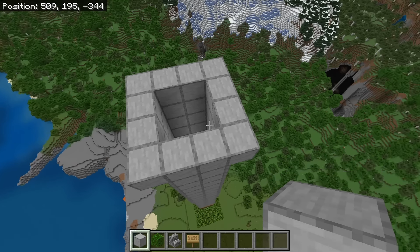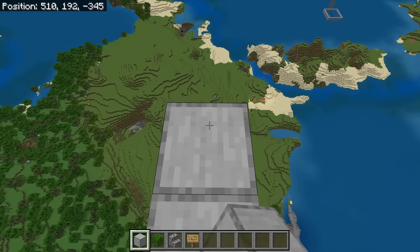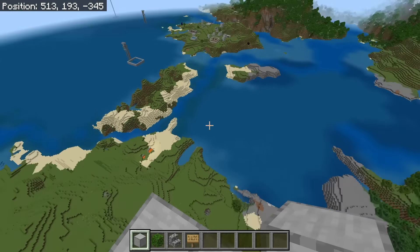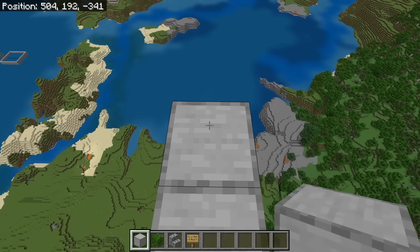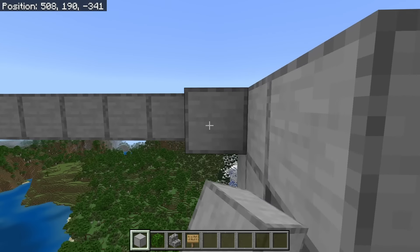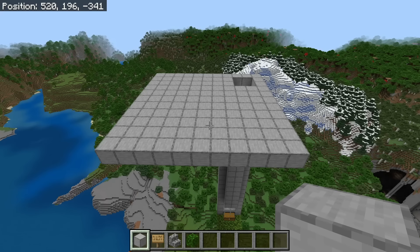The next step is to stand at this spot. Now place seven blocks in this direction. Once you have done that, go to this spot, then place seven more blocks in this direction. Once you have created that outline, fill it in with solid blocks. Once you're done placing all those blocks, the farm should look like that.